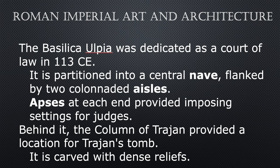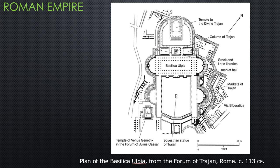The Basilica Ulpia was dedicated as a court of law in 113 CE. It is partitioned into a central nave flanked by two colonnaded aisles; the apses at each end provided imposing settings for judges. Behind it, the Column of Trajan marks the location of Trajan's tomb, carved with dense relief. This is the only forum we're going to go deep on — you can see the basilica intersecting right across the middle of the very oblong precinct.